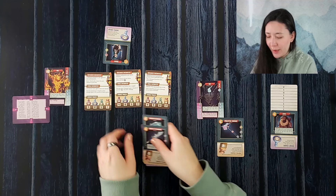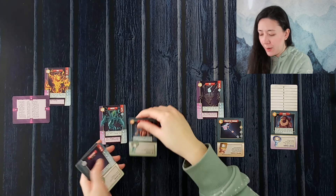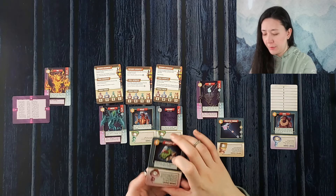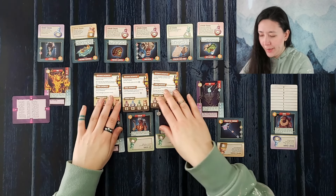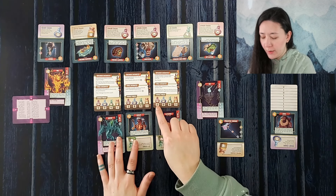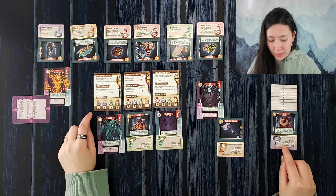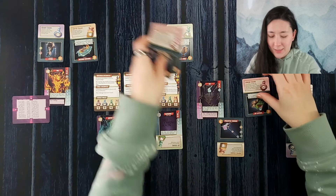We perform our reset: gathering up all the cards from all the different rows, redistributing them into the upgrade row, encounter row, and ethereal row. Our outlands encounter lets us buy any number of essences for one shard less than market price. Shadow essences are at two now and will be at five later — a net gain of four each — and they only cost one each right now. So we buy all three, bringing us down to one shard, filling our pack of three slots with the water elemental form.